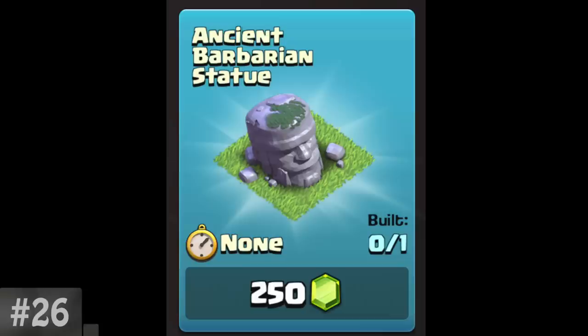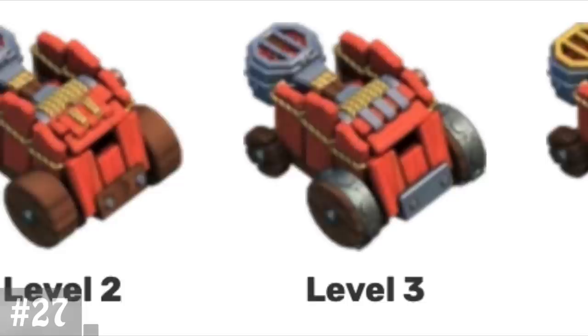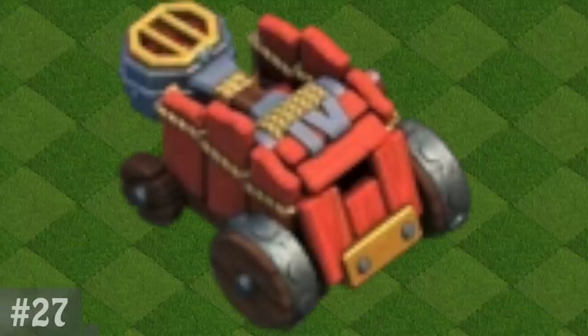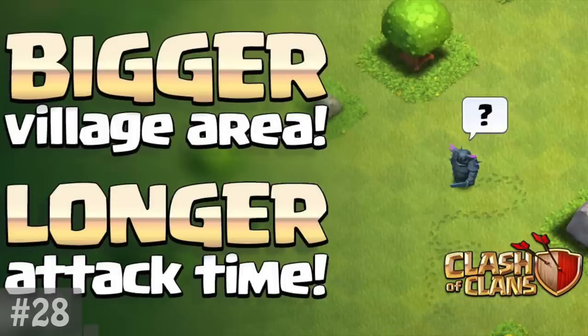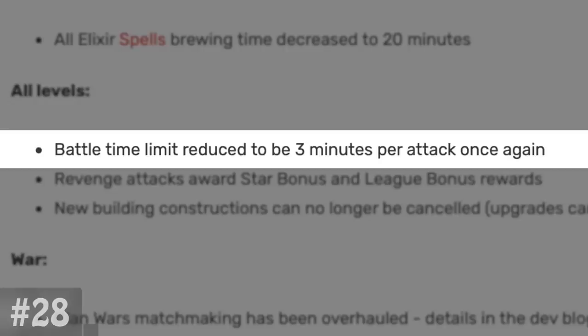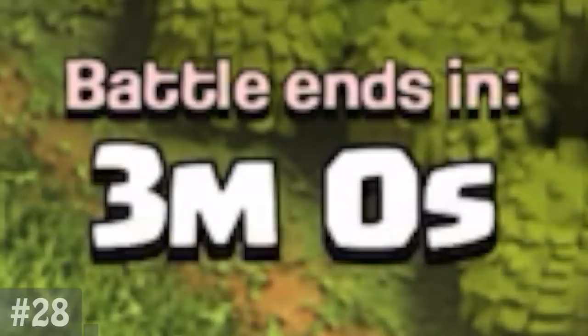The Flame Flinger displays its current level with either ropes or metal in Roman numerals. But the level 4 Flame Flinger sometimes displays these numbers incorrectly — instead of showing 4, it shows 6 when facing left. In 2015, the battle timer was increased by 30 seconds to accommodate the new Town Hall 11, going from 3 minutes to 3 minutes and 30 seconds. But in 2016, they ended up reverting this change back to 3 minutes.